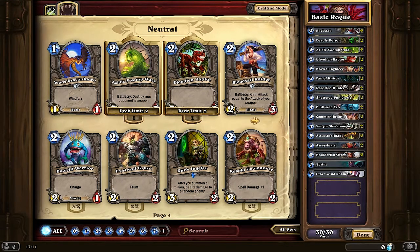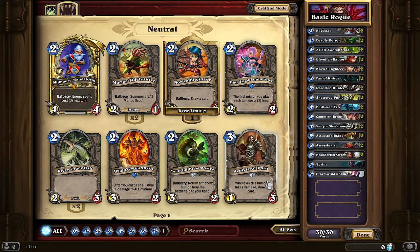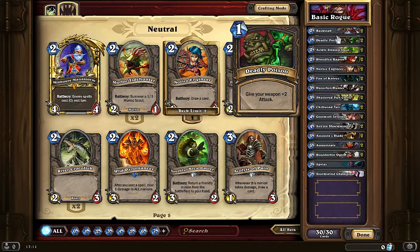It's a 0 mana cost removal spell for anything with 2 health or less. You could also use it on a 3 HP minion, leaving it at 1 HP, and then finish it off with something else like your weapon or a lower cost minion you have on the board. So Backstab is really good — it scales well.